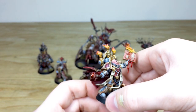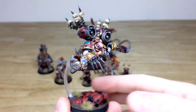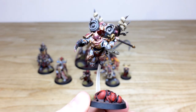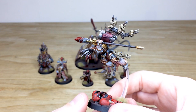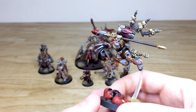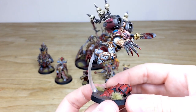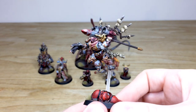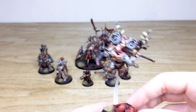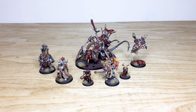Then to finish the characters we've got Haarken Worldclaimer, painted in the livery of this Khorne force — that white damaged armour style with loads of skulls, very fitting for this army. Loads of blood on the spear and the lightning claw, and there's a fallen Blood Angel on the base. We're going to have a look at all the infantry and other aspects of the army very shortly, so stick around.